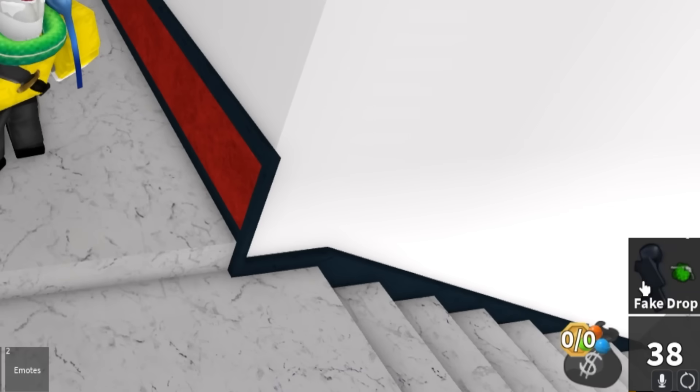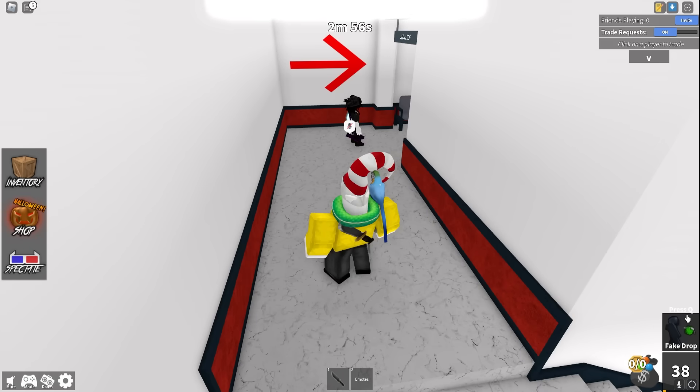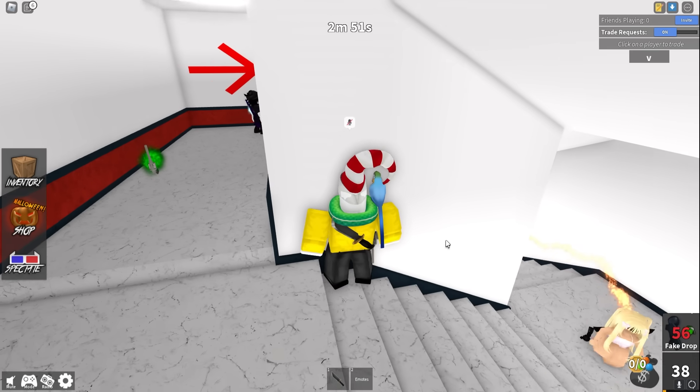And there it is — the Fake Drop. I'm not sure how this exactly works. Press Q to fake drop. Wait a minute — we can have a fake drop every 60 seconds. That's crazy.